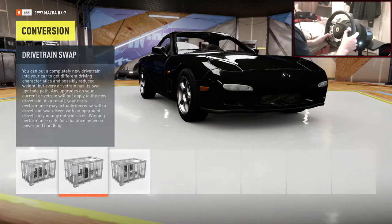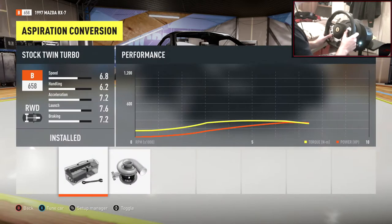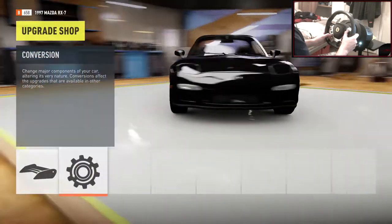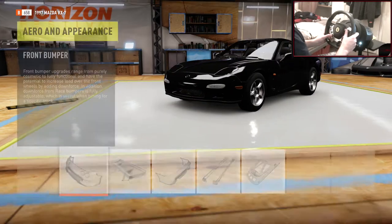Drivetrain - all-wheel drive, we don't want that. I don't know why I always look in drivetrain because I already know this car is rear-wheel drive, but I still look in it - makes no sense. Single turbocharger - I don't feel the need since we've already got a twin turbo, so that will be fine.